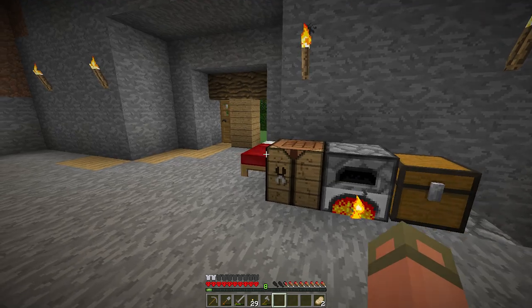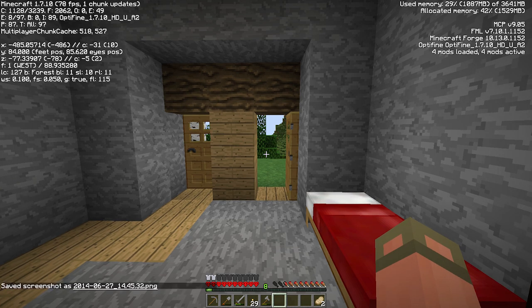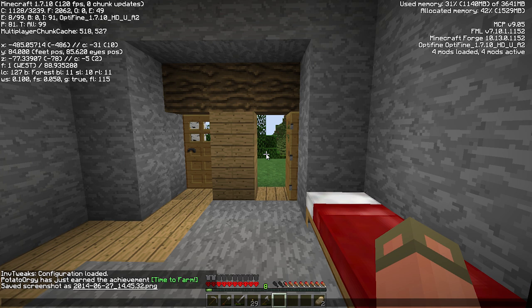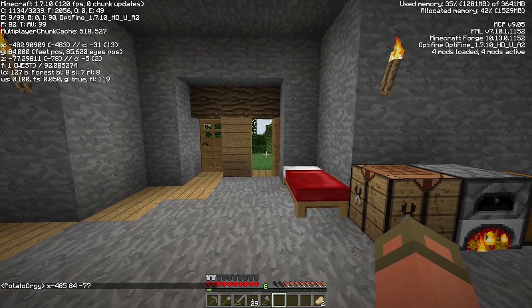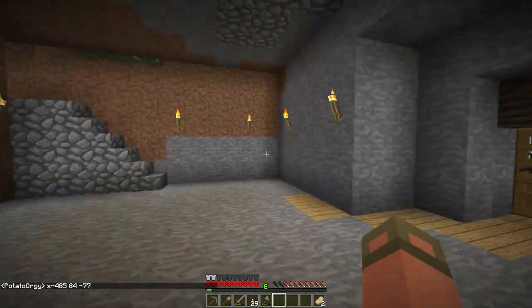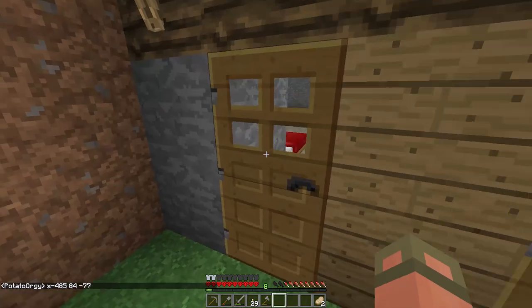We're going to go out and look for a village. I'll take a screenshot and mark it here — X negative 485, 84, 77 — just so I know where my house is, because I've made that mistake before and I don't want to make it again.